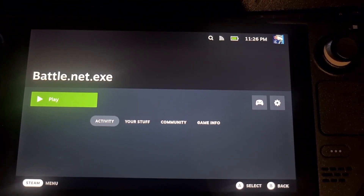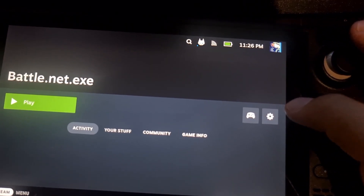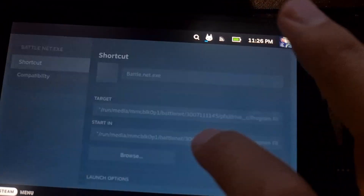Hey guys, if you have an issue with Diablo 4 not running on your Steam Deck and you get a GPU not found error, what you need to do is go to your settings over here, then properties.